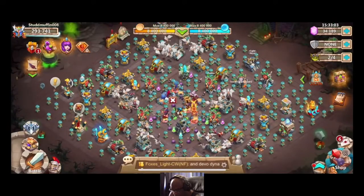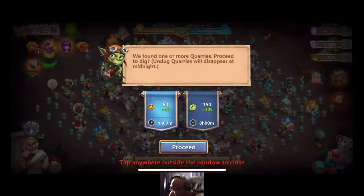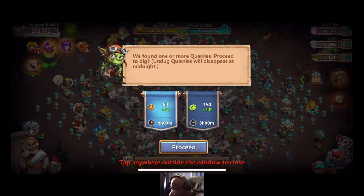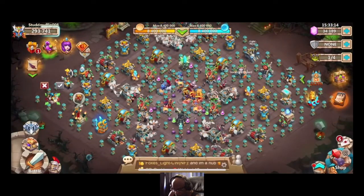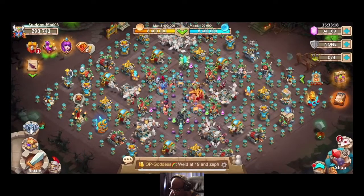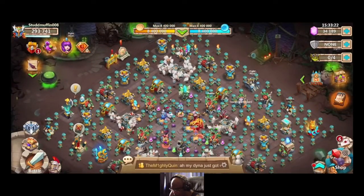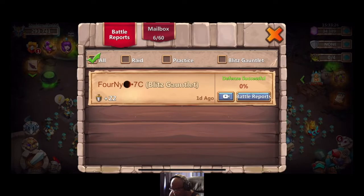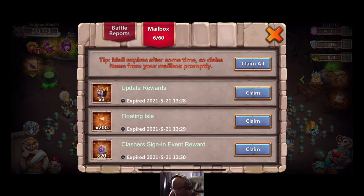Start that one, then do another one, then put that one over here. Let's see where I left off. Let's get our rewards. It didn't do anything. Okay, so we got our update rewards. Blowing out, and catch the sight in event — okay.